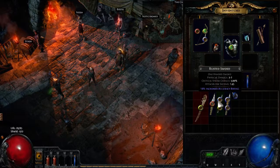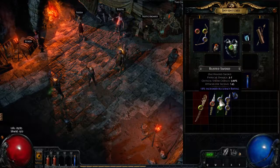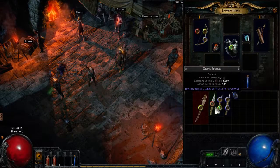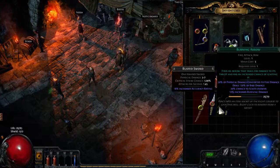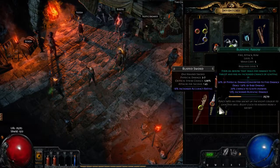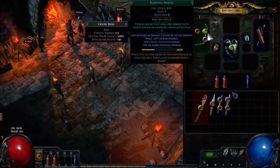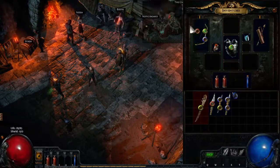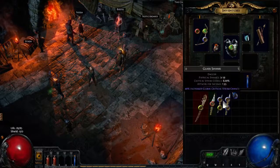If you have a skill — let's say Burning Arrow — you could put your Burning Arrow skill in here, and you could get a so-called support gem to enhance or alter this skill. For example, I could get a support gem that blinds enemies when I hit them, or one that increases the amount of burning I do. There are tons of support gems, and you can only affect the initial skill — in this case Burning Arrow — if the support gem is linked to the skill. So if I put a red support gem in an unlinked socket, that does nothing for Burning Arrow because there's no link between the two.